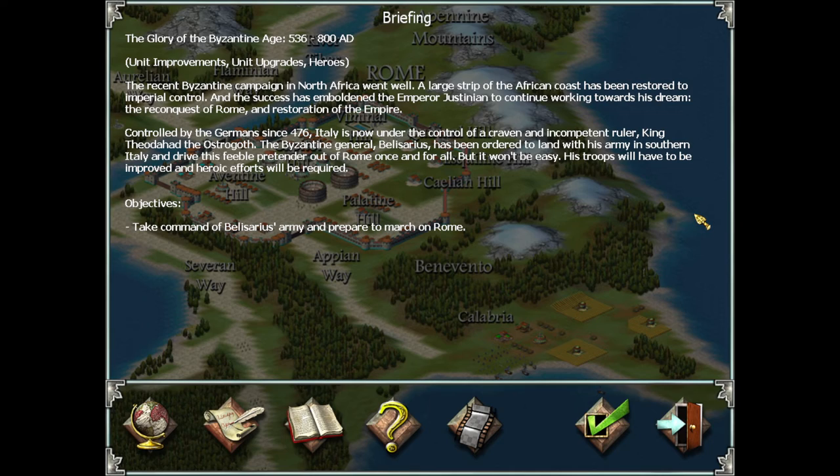The recent Byzantine campaign in North Africa went well. A large strip of the African coast has been restored to imperial control, and the success has emboldened Emperor Justinian to continue working towards his dream — the reconquest of Rome and restoration of the empire. Controlled by the Germans since 476, Italy is now under the control of King Theodahad the Ostrogoth. The Byzantine general Belisarius has been ordered to land with his army in southern Italy and drive this feeble pretender out of Rome once and for all.